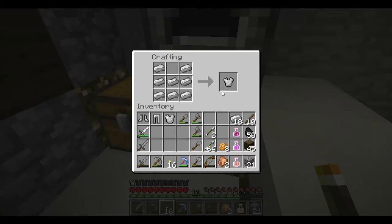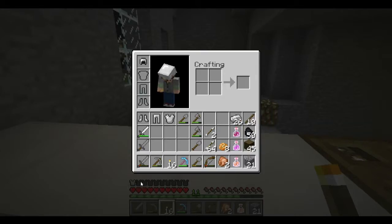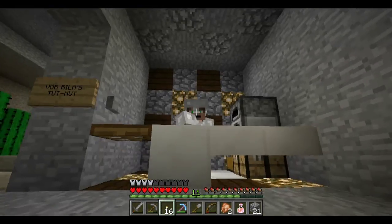All right, so there's your chest piece. Ups your armor rating. Watch what happens — see the little armor bars right here? Boom, fills up more of them. Now you've got yourself a chest piece.